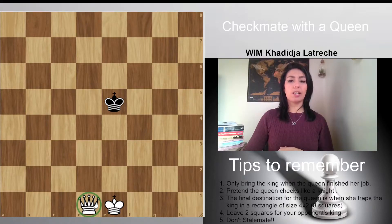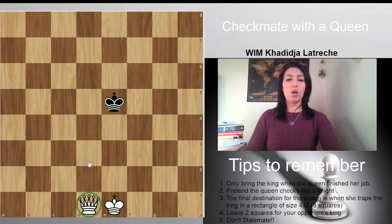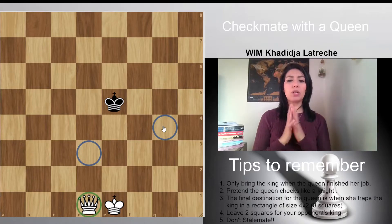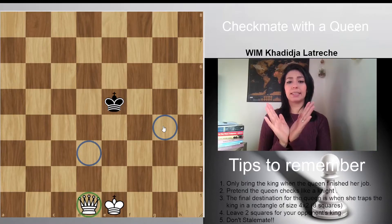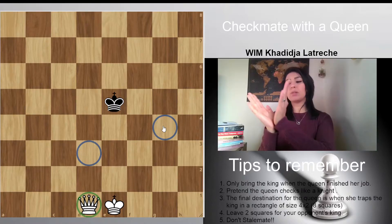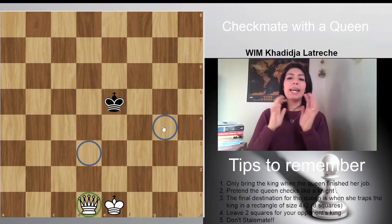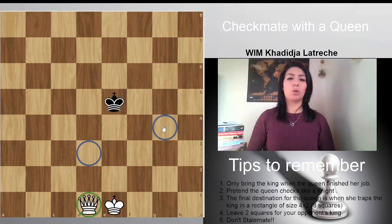Where is that knight check? I just see two here — one and two. And why are we going to do that? Like I said, it's the same concept as the rook. We're going to make the box smaller and smaller, until we trap the king basically in the corner.